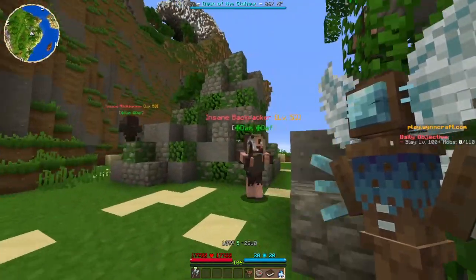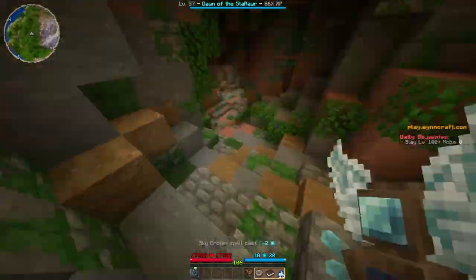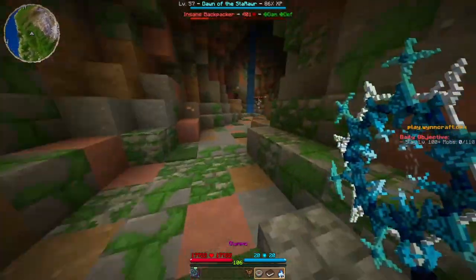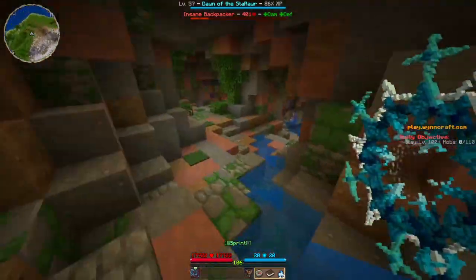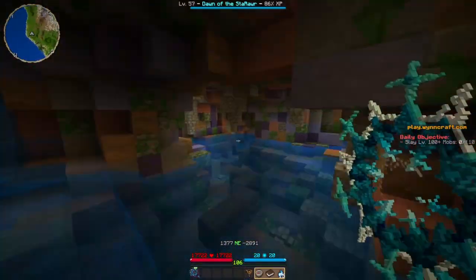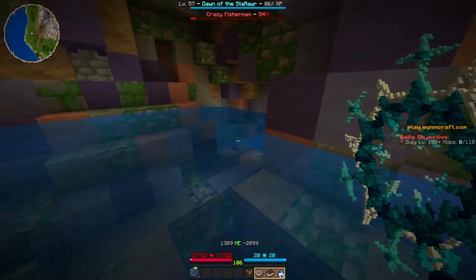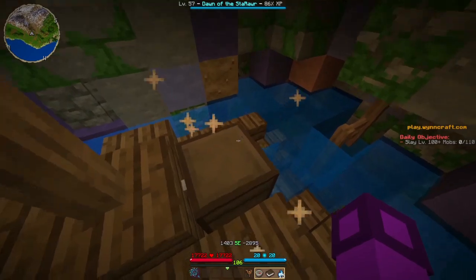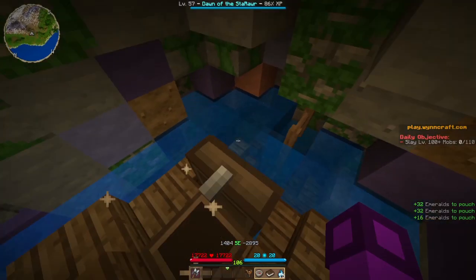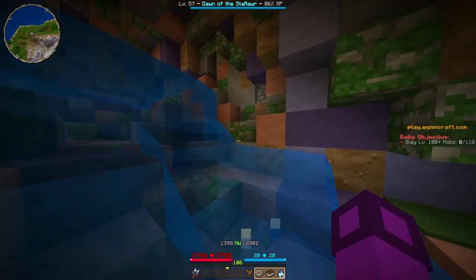There's a cave here too. Let's take a look at this. Yeah — insane backpackers, crazy fishermen. And this cave goes kind of deep. It's partially accessible through the water. What happens if we go even deeper? A loot chest. It seems to be a level 40 loot chest, interestingly enough. That's all there is to this cave. This feels slightly notable because it's kind of deep and it's full of hostile mobs. I'll note it down as a crazy cave, because why not?